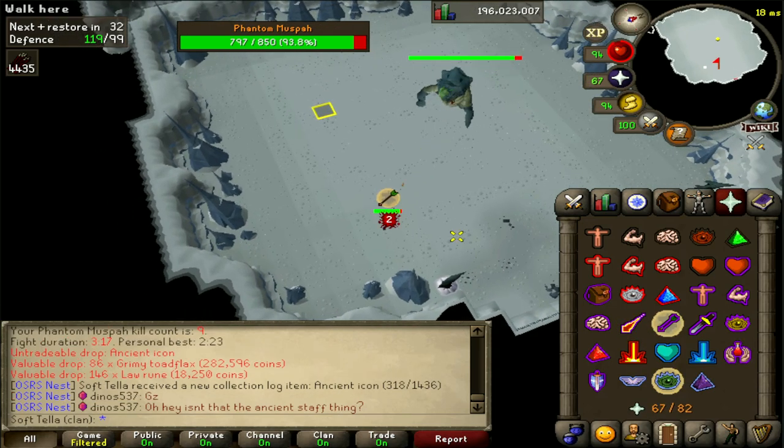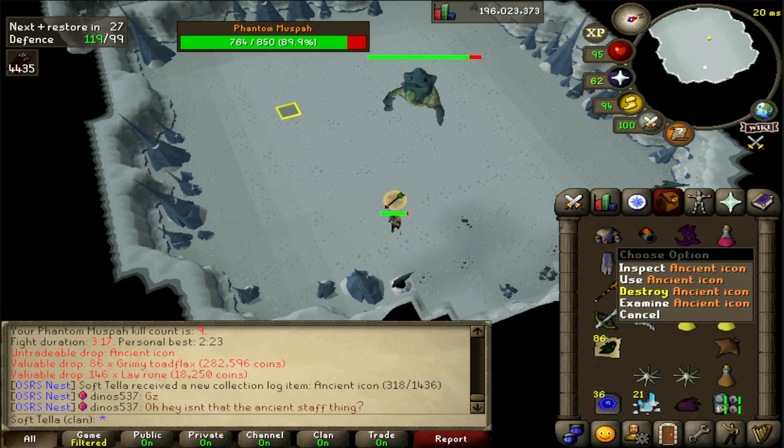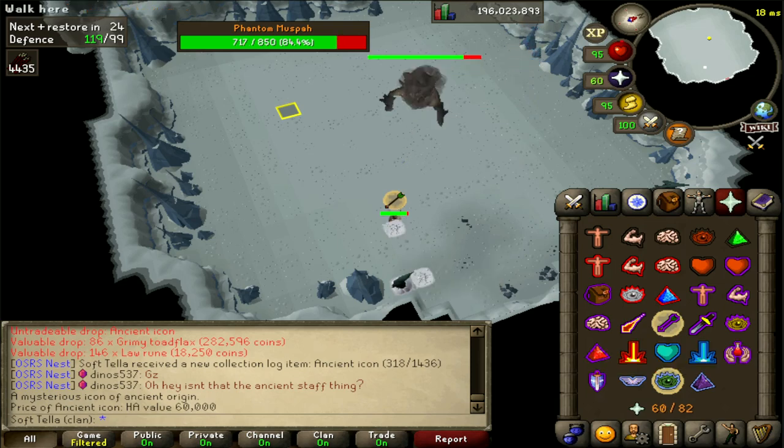The ranged attack can hit through prayer, whilst the magic attack always hits zero if prayed correctly against. So using this method, almost all damage is mitigated as much as possible.